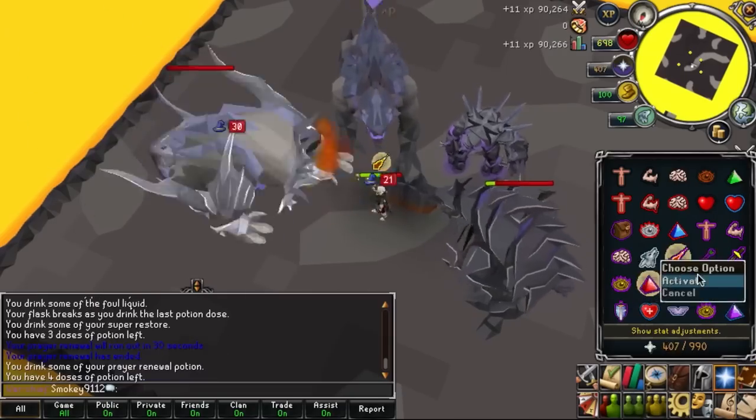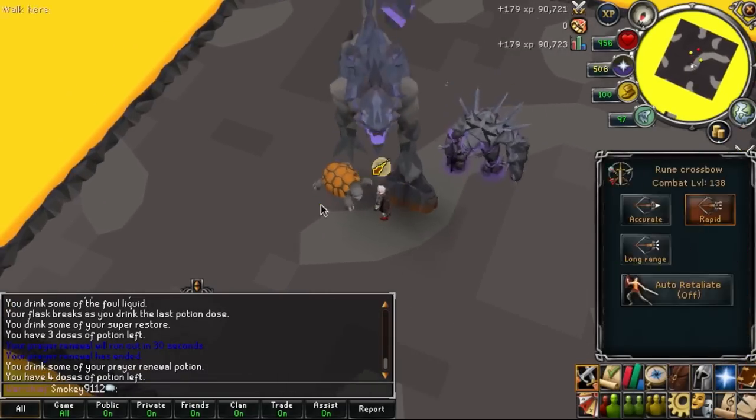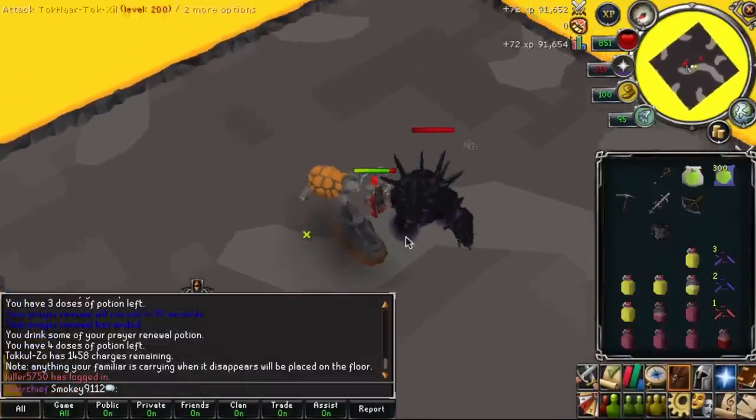Once you've killed Jad, mage the level 300 melee to the west, then range the level 400 mage to the southeast. And finish up the wave by meleeing the level 200 ranger.